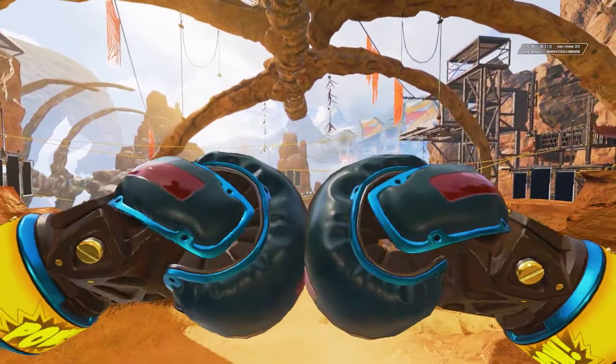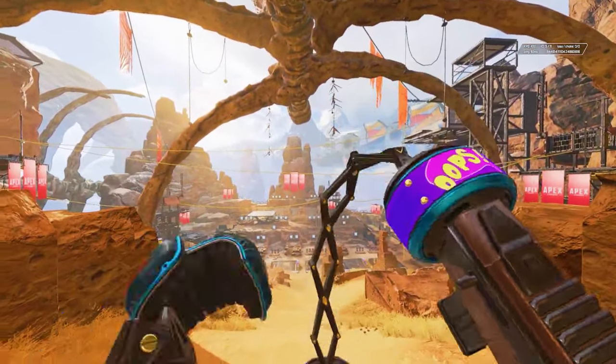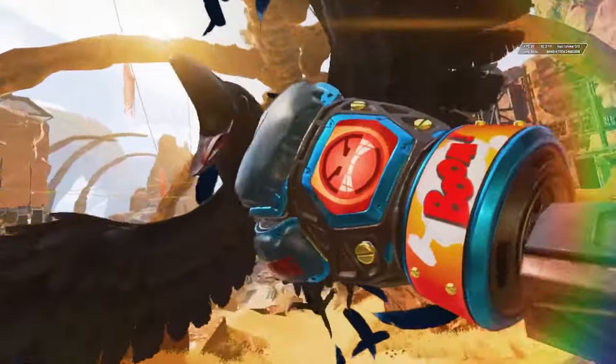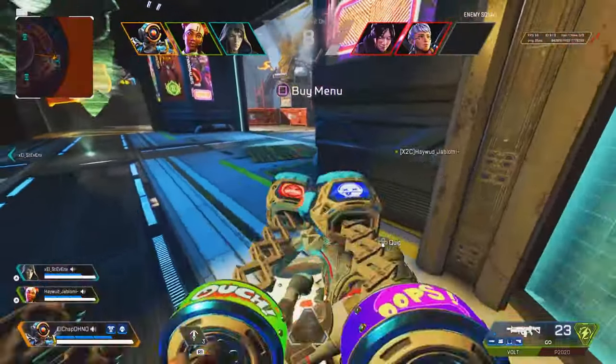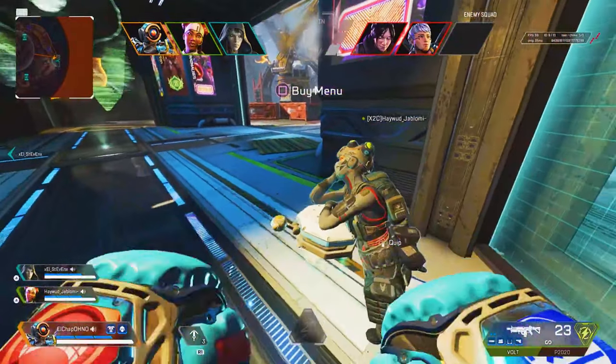Pathfinder's boxing gloves heirloom is the perfect fit for this robot legend. He has a really fun inspect animation where the boxing gloves display various emoticons of Pathfinder, which concludes with Bloodhound's Raven swooping in — which Pathy then knocks out. A pretty rare melee animation happens really quickly where both of the gloves spring forward in front of you.